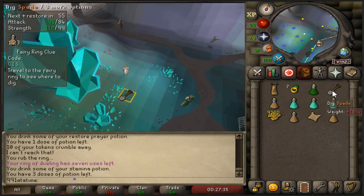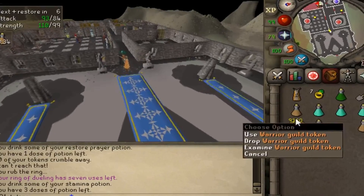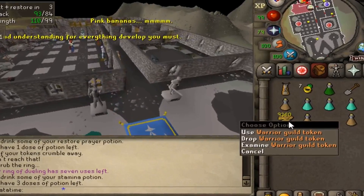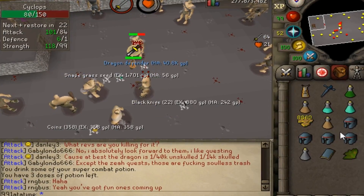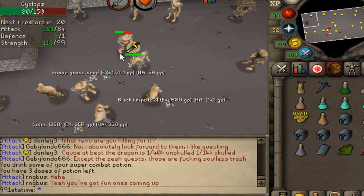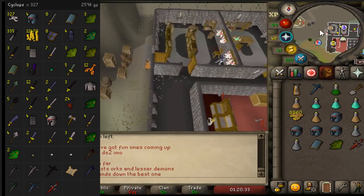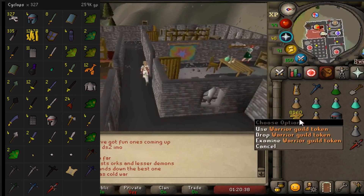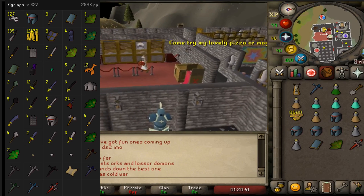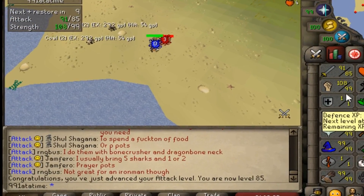I spent a lot of time getting 9,000 extra tokens for nothing, but it was only really an extra hour or hour and a half of killing the rune armor. Let's get the dragon defender! There she is - took a little bit longer than expected. We have 8,860 tokens left and we have the dragon defender. We used 1,140 warrior tokens out of 10,000 in exactly 327 cyclops kills. Level 85 attack - that is a quarter of the way to 99 attack!